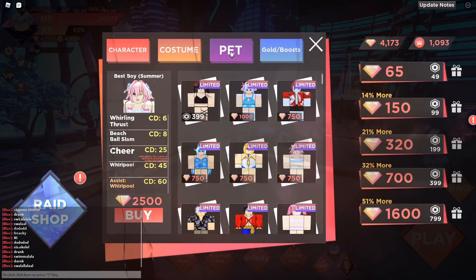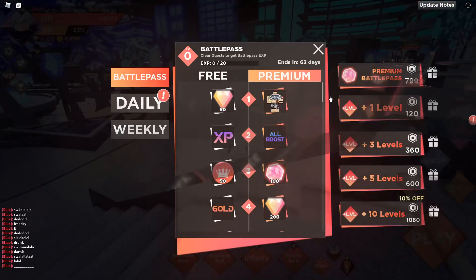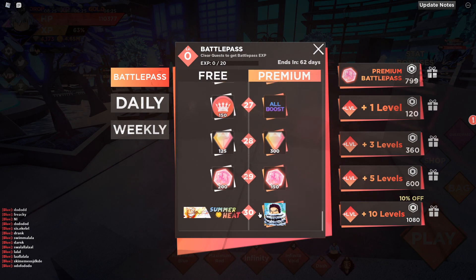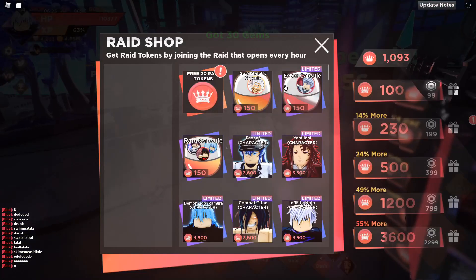I still haven't bought the best boy character yet. I'm going to check if there are any new character raids. This is the new battle pass — it looks pretty clean. I might actually unlock it because it seems nice. Let me check out what you get at the final tier.